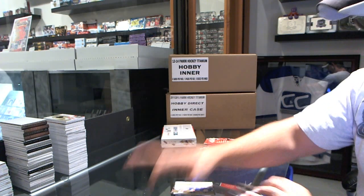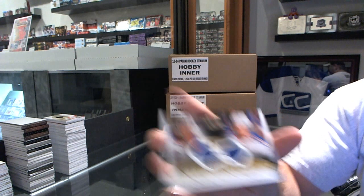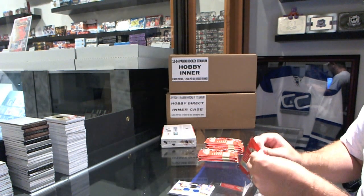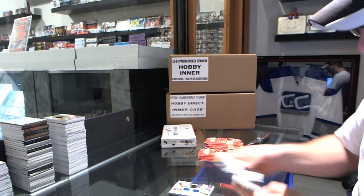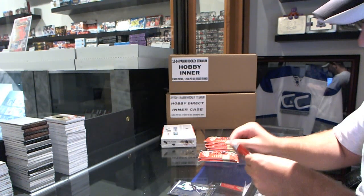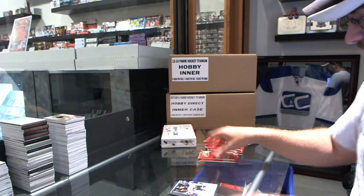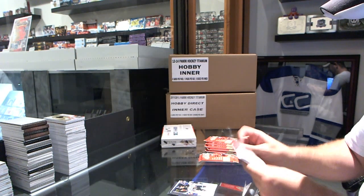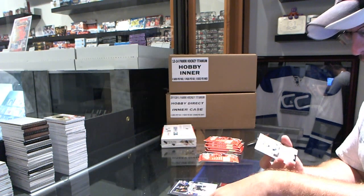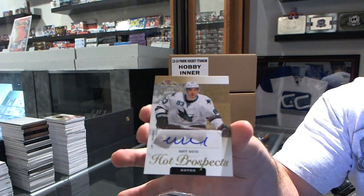Uniformity Dual Jersey for the Rangers of Carl Hagelin and J.T. Miller. Metal Universe for the Dallas Stars of Tyler Sagan. Skybox Premium Sidney Crosby for the Penguins. For the San Jose Sharks, Hot Prospects Autograph, number to 149, Matt Niero.